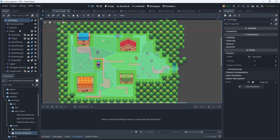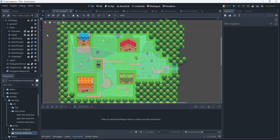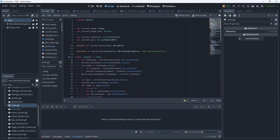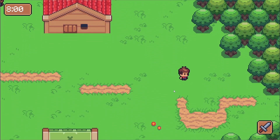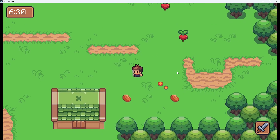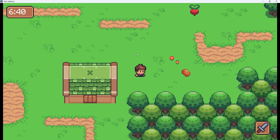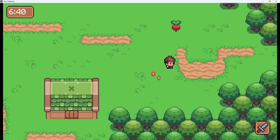I also built the general game stuff in the first couple of weeks, like the camera system with camera limits, the level system, and the level transition system so that when you walk through a door to a new level, it fades in and out. I also built a really simple time system. After I felt like I had the bare bones of a top-down game in place, I started working on the inventory.